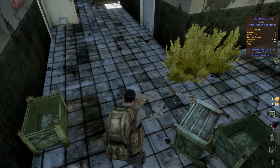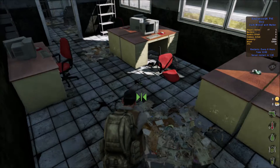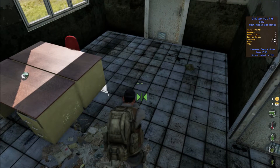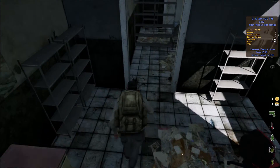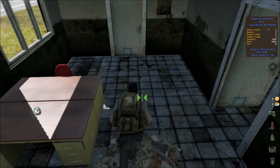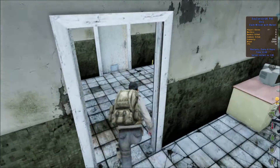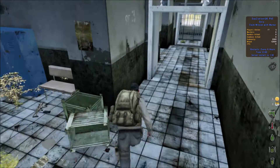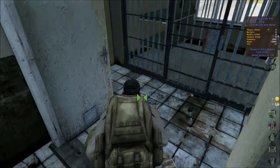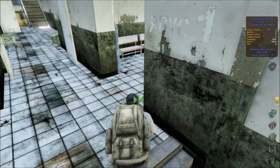I'm just going to keep looking. So far nothing. That's a pistol mag, but I don't really want it because I'm looking to swap this pistol anyway for a better one. We'll go back to the barracks on the right side. That's another backpack, but I think the backpack we've got is better than that one.